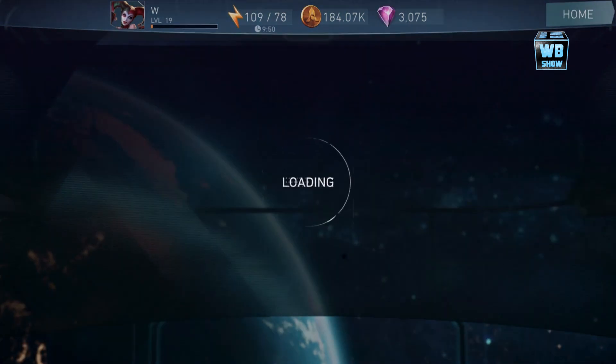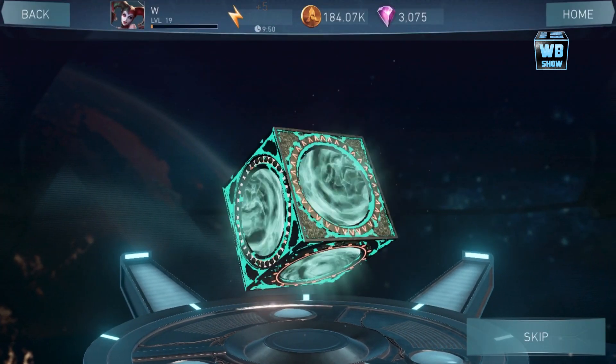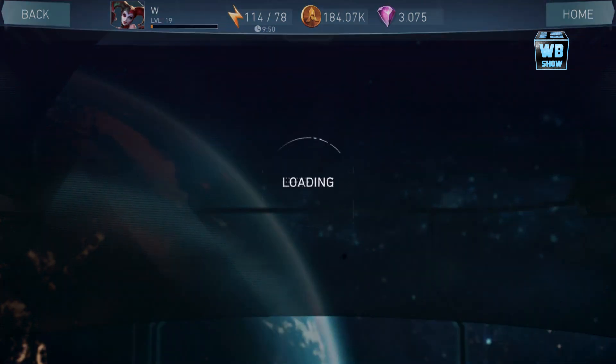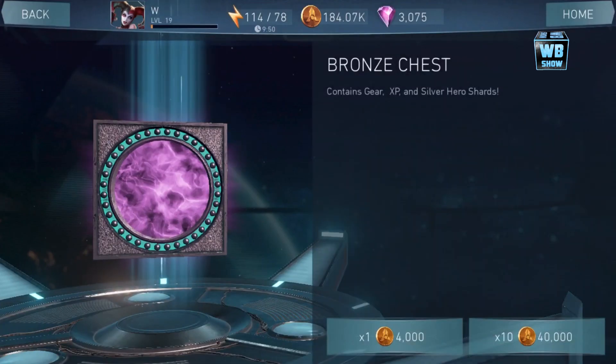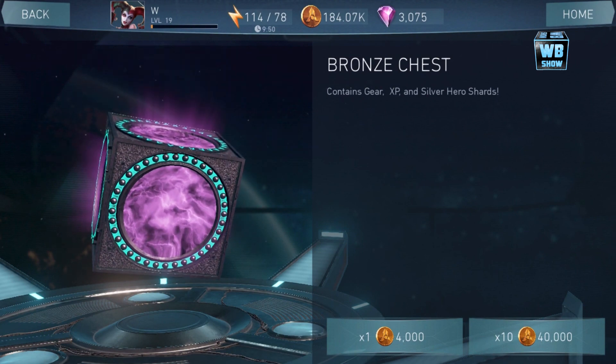What we're going to try to do is open these bronze chests — they were previously called the silver chests. Now they're calling it the bronze chest. I don't really know why they changed it; it makes no sense. They called this one the gold chest, now they're calling it the silver chest. It doesn't make sense, but hey, it is what it is — just a name change, the design is still the same. We're gonna open a lot of bronze chests, let's do this.